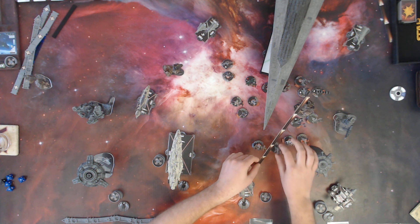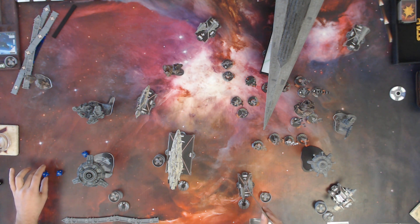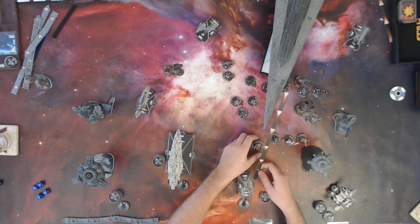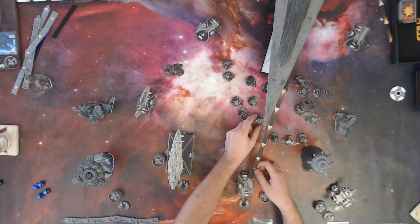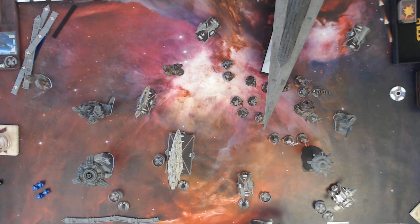I'll do Rho now. I'll get just in range of that exposed TIE Fighter and I'll use Toryn Farr to reroll one. One shot — he didn't even have to. Rho, just in case he wasn't veteran already. And this is Wexley, so I'll move her to here. That's it — just get a set of commands. We're on to turn two.